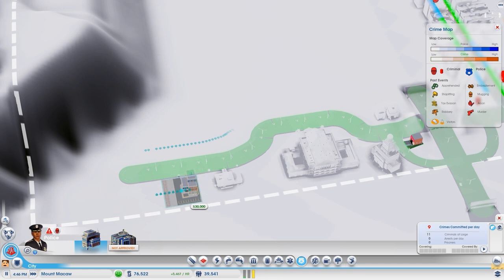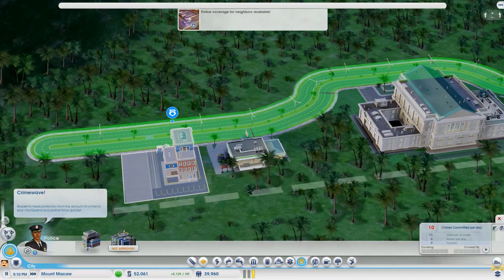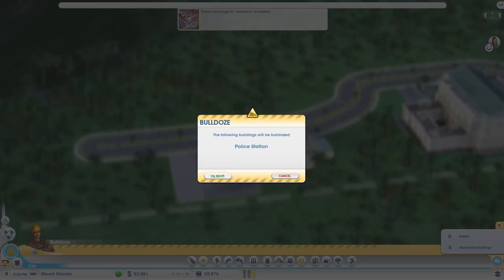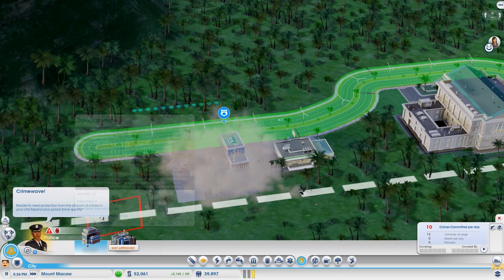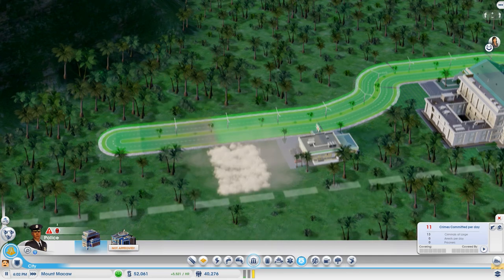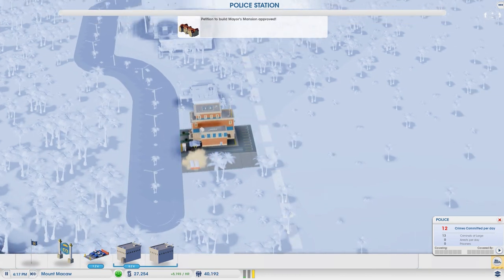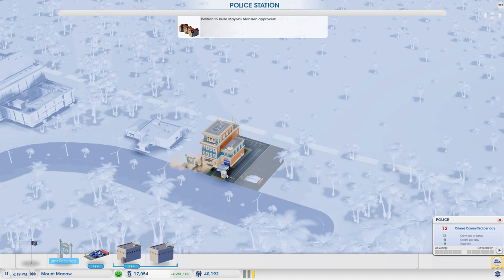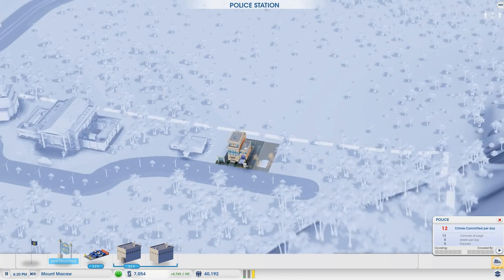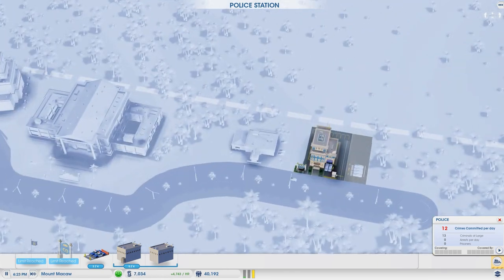I should be able to place the police station right there and still upgrade it. It warned me about placement but I went ahead anyway. We're going to need some extra police cars here definitely. Later on I'll disable some once we get rid of some criminals, and we probably need an extra jail cell too.